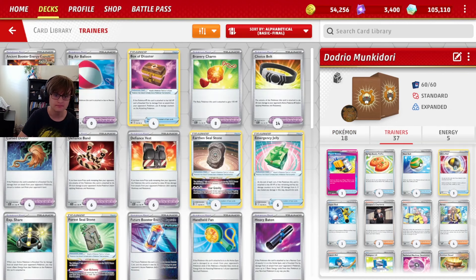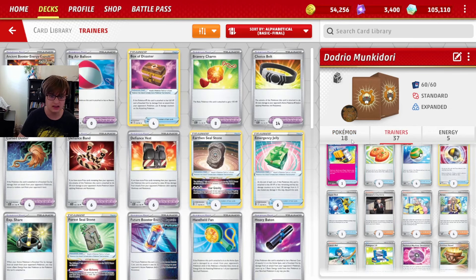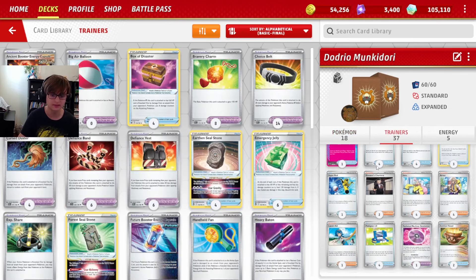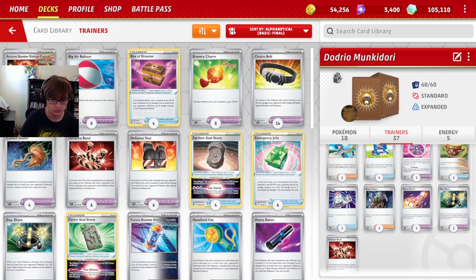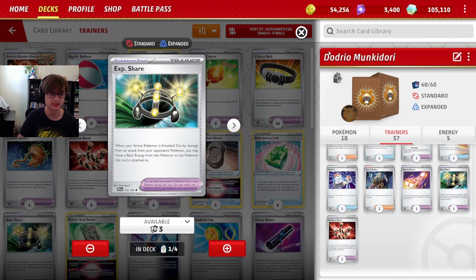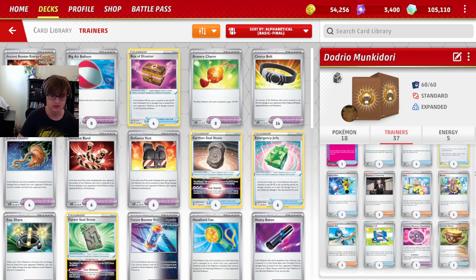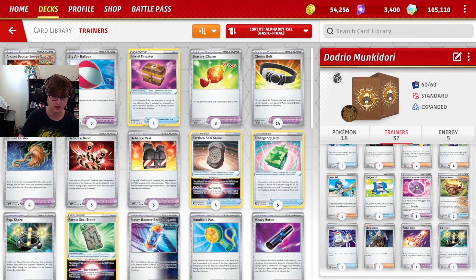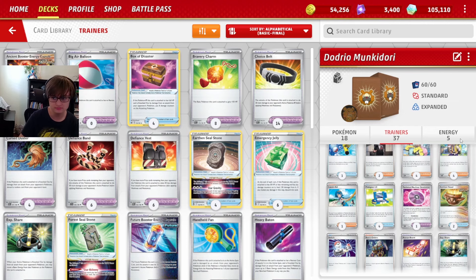For my trainer line, I play Hyper Aroma because it's a lot of Stage 1s, and it's really important to get them all in play quickly. Because I require energy on both Dodrio and Monkey Dory, I play some ways to keep energy in play. The first is Giovanni's Charisma, which can attach an extra energy and has the bonus of removing energy from my opponent. I've also got one XP Share, which I can Arvin for. Other than that, it's got Iono and Arvin as the engine, a lot of Pokémon search, Earth and Vessel, a Devo, and a few different tools - Rescue Board and Define Span for some Arvin options. Anyway, let's get into some games.